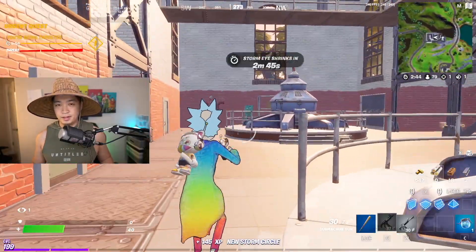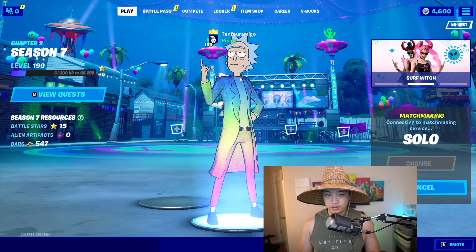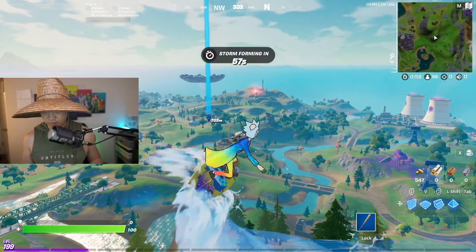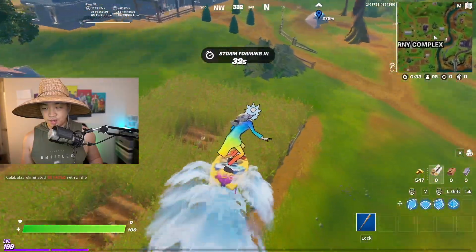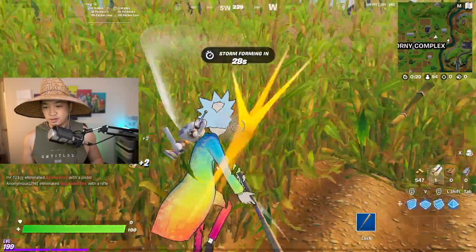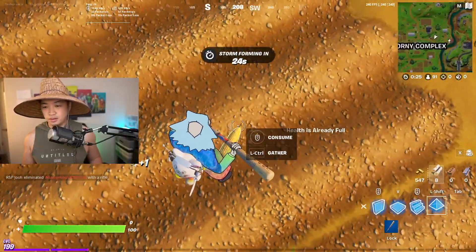Alright guys, looks like the last one — Stage 5 of 5. We just need to collect foraged items. We're gonna go here and hopefully it lets me collect, because usually there's a glitch and I can't collect anything because I have full health. Honestly you can go wherever there are things you can eat — like in this cornfield right here, you can collect in here. There it is, collect!